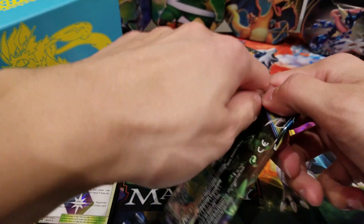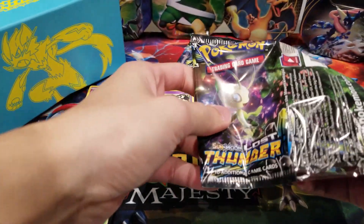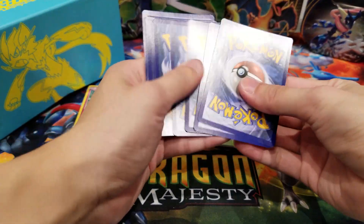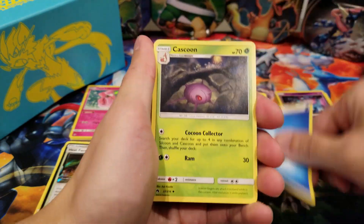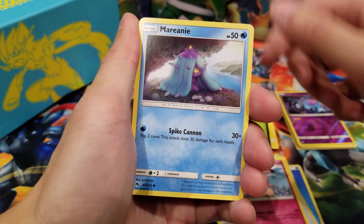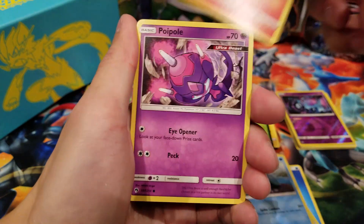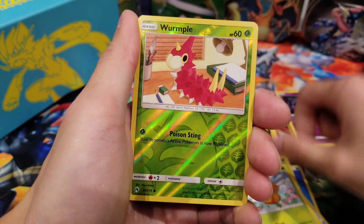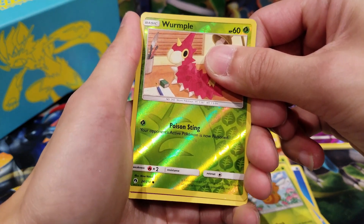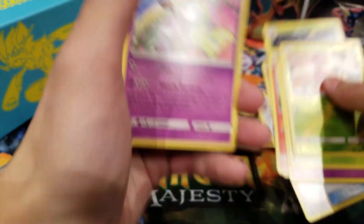Let's open this Celebi pack. We got Water Energy, Cascoon, Whiscash, Nest Ball, Snubbull, Marill, Cyndaquil, Poipole, Comfey, and a Reverse Holo Wurmple. Let's see if we can get a Holo card here – and we got a Meloetta!